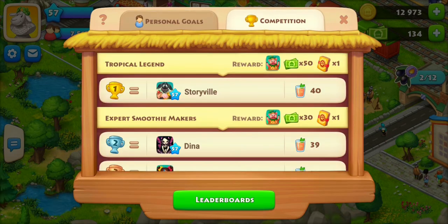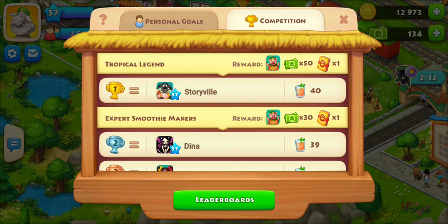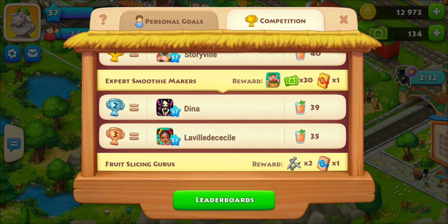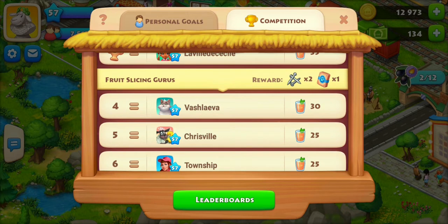Once you hit the first goal you can start in the competition. First place gets a cute avatar of a little pig in a pineapple costume, 50 Robux, and one epic deck. Second or third place gets the avatar, 30 Robux, and one epic deck.